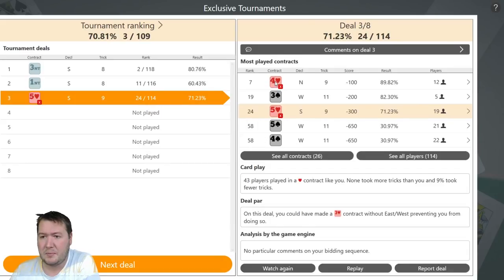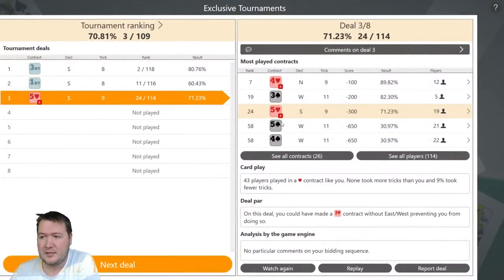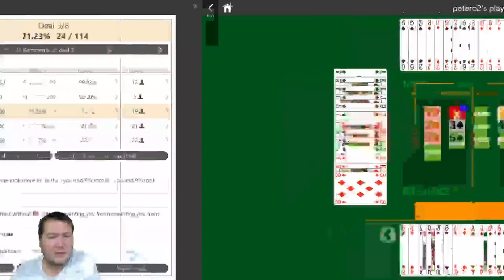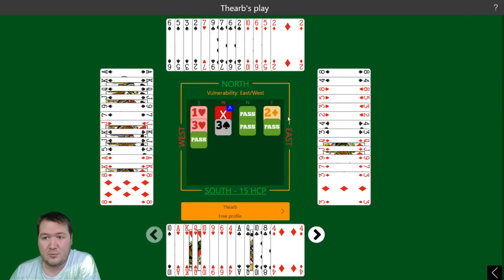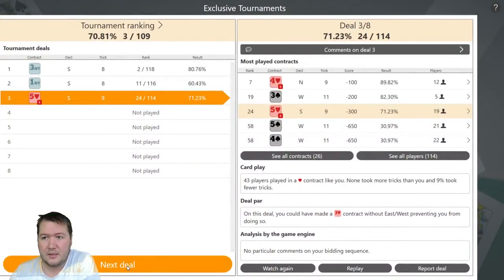Some people bought it in four hearts doubled — they might have opened two clubs, or two diamonds strong, and jumped to four hearts. Some people let their opponents get to five spades, taking it pretty slow. Some people defended three spades — one heart doubled, pass, two diamonds, three hearts, three spades. That works pretty well. Still going at 70%, in third place. Moving on to hand number four.